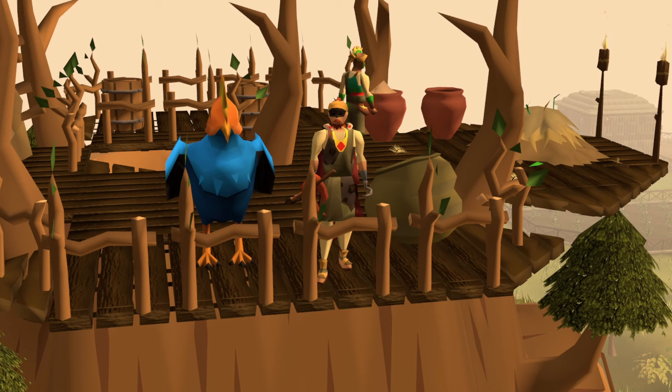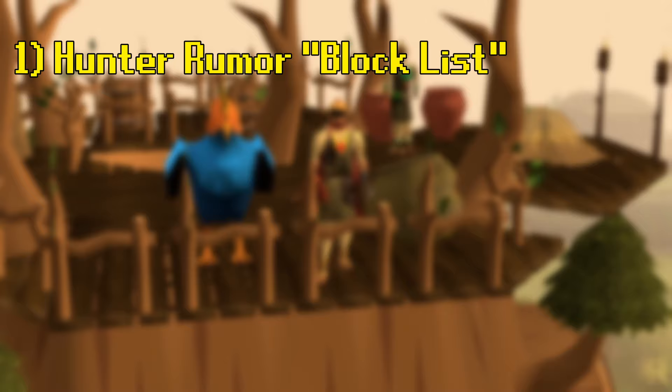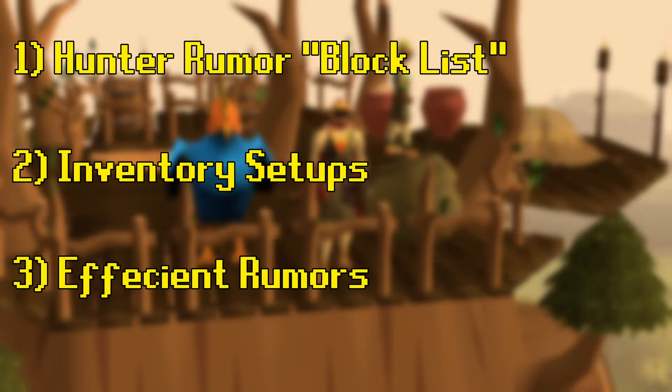Hello and welcome to my guide for fast and efficient Hunter Rumors. This guide will focus on Master Rumors, but I will include a tip that can be used if you have access to at least Adept Rumors. This guide will cover what a block list is, how to set it up, the most efficient blocks for running Master Contracts, ideal inventory setups both for pre- and post-block lists, and the most efficient ways to complete each of the Master Rumors.